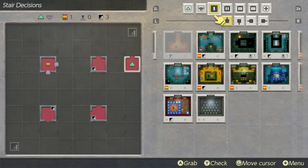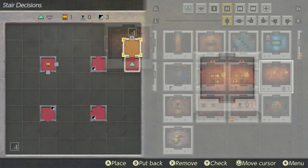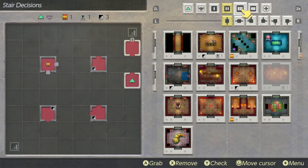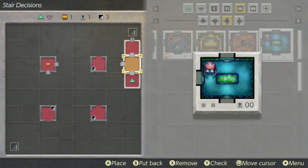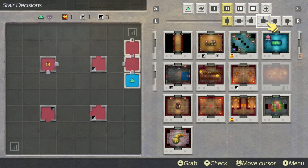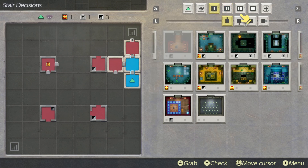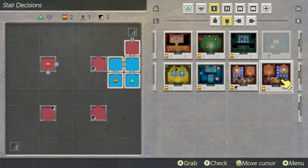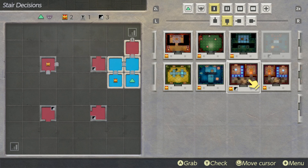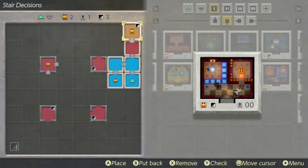Depending on if Dampe gives us more challenges, we will continue to build our way up. I need one of these doors that has a lock on it without a stairwell in it. Then we'll do something like this, and then — since we love the Shy Guy room so much, let's just do that. And then we need a stairwell — that one's already used, let's put that here.